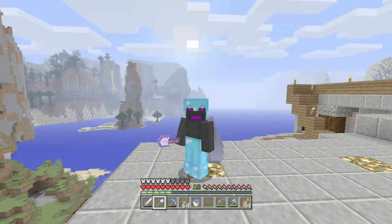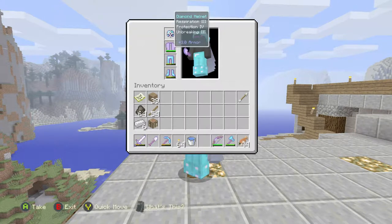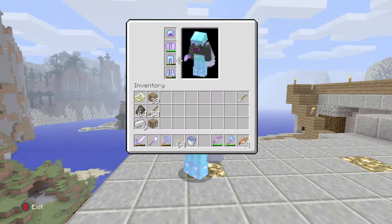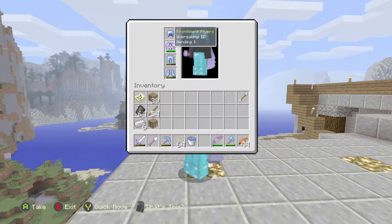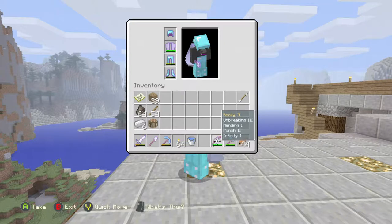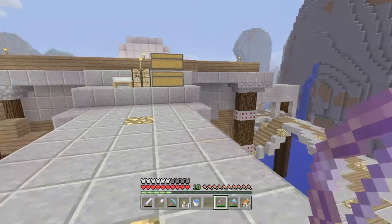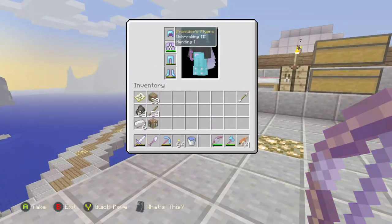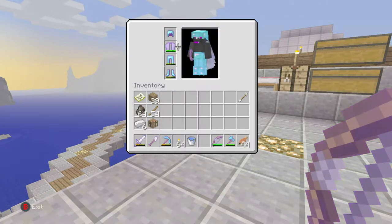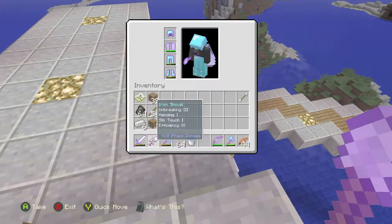I am back from my enchanting session and we actually did more than just get our helmet. Up here you can see we have this brand new helmet with Respiration 3, Protection 4, and Unbreaking 3. We'll have to get some mending armor at some point because honestly all of this is temporary at the moment, except for my elytra. We also got a new bow - Rocky 2 - which replaced our old one. The only difference is that this one has mending, so we'll be able to fly around and never have to worry about replacing our bow or our elytra wings, since those have mending and unbreaking on them. I also repaired this shovel that has mending on it.